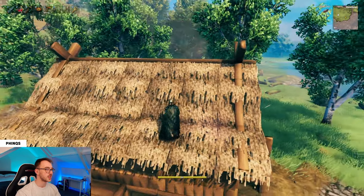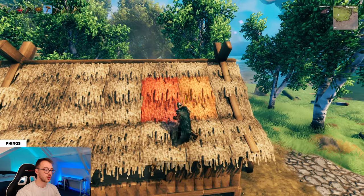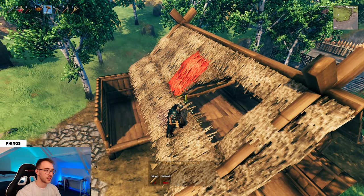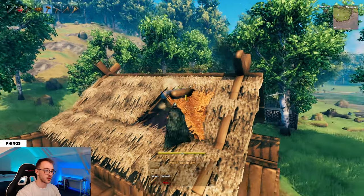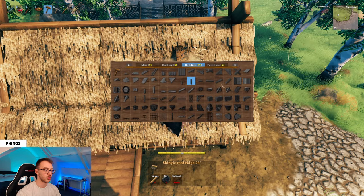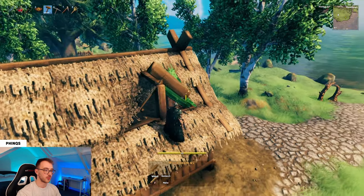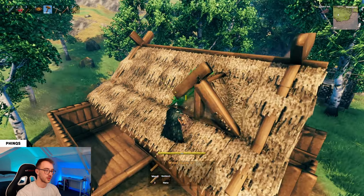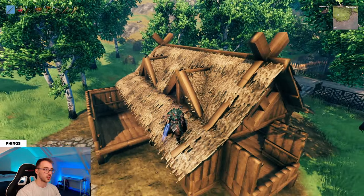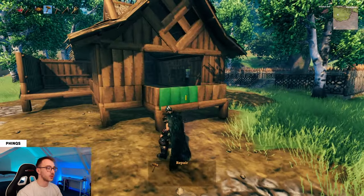If you want to add windows, take out two panels and replace them with thatch roof eye corners. Then put a wood trim along the top, a wood pole in the middle on the underside, and a wood beam 45 degree. That's all we need for the roof of the main body of the build.